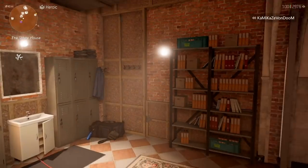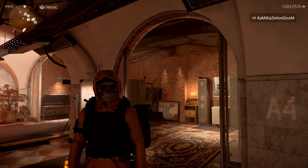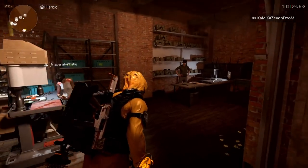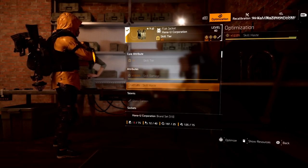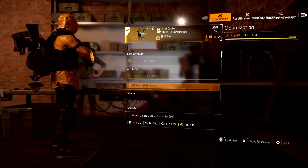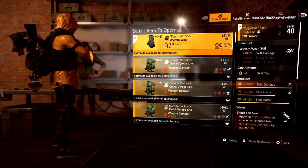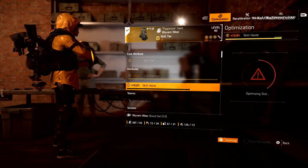This is my main character and the build I want to optimize. If I go over to the optimization station to show you where I'm starting out — I go to optimize, start with the chest piece — I don't have enough chest piece materials. I have enough Black Tusk and the other factions, but not enough chest. The backpack I do have enough for, so let's go ahead and optimize that.